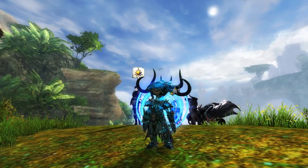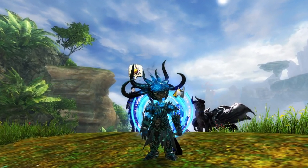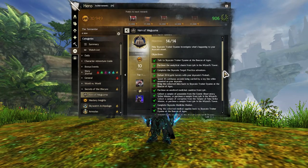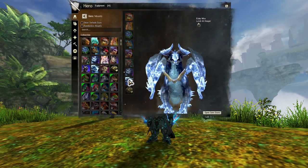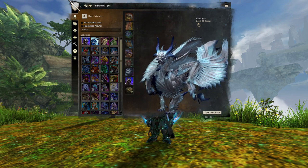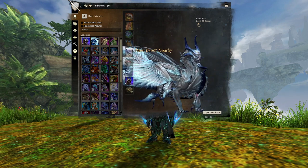One hour after completing this achievement, you will automatically unlock another one called A New Look, which rewards a pretty impressive Cryptis Skyscale skin — and that will be the subject of my next video guide.